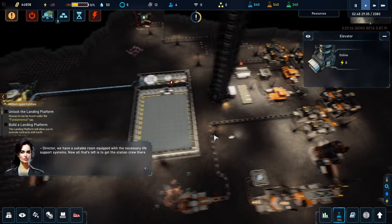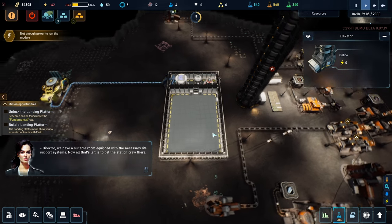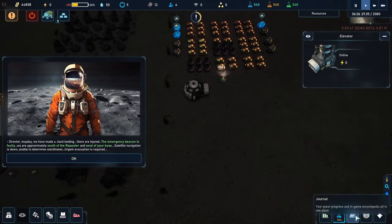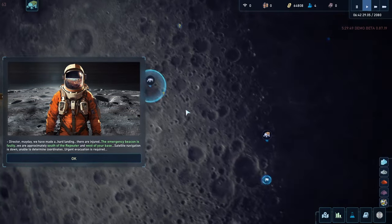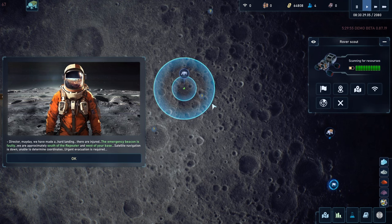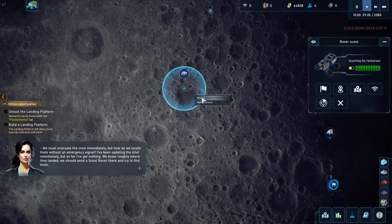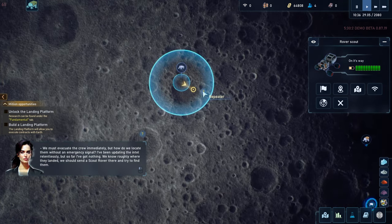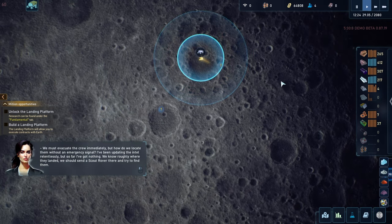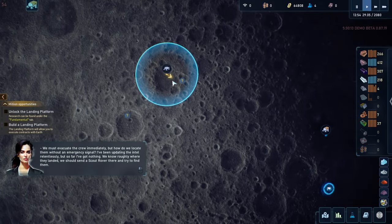Director, we have a suitable room equipped with the necessary life support systems. Now all that's left is to get the station crew there. Director, it's urgent — we've made a hard landing, there are injured. The emergency beacon is faulty. We are approximately south of the repeater and west of your base. Satellite navigation is down, unable to determine coordinates. Urgent evacuation is required — but how do we locate them without an emergency signal?